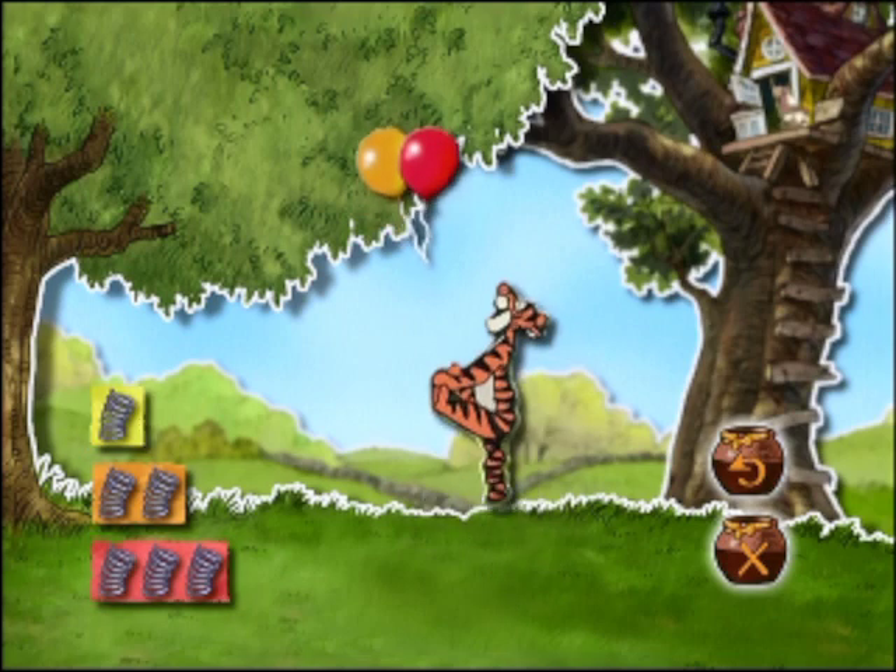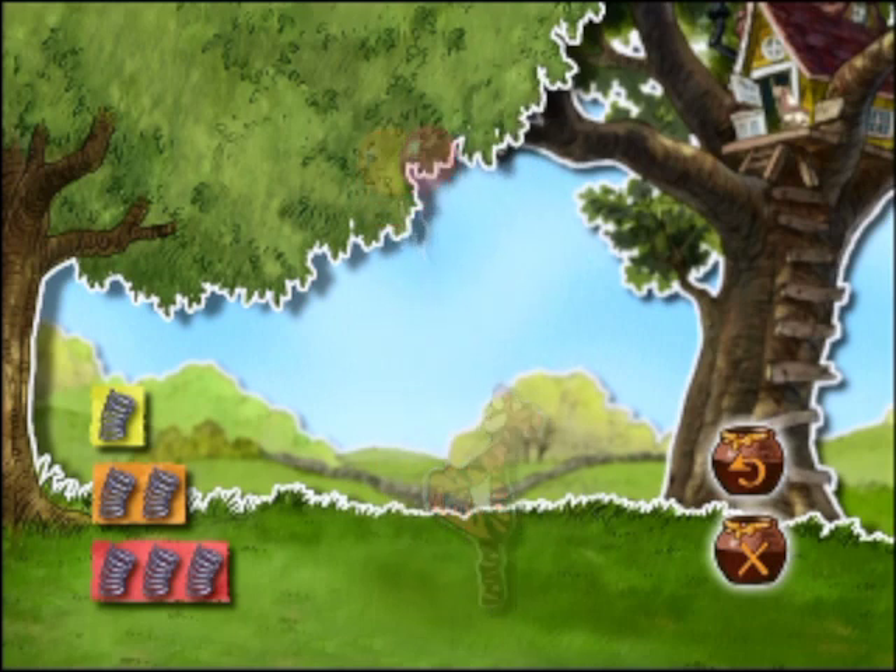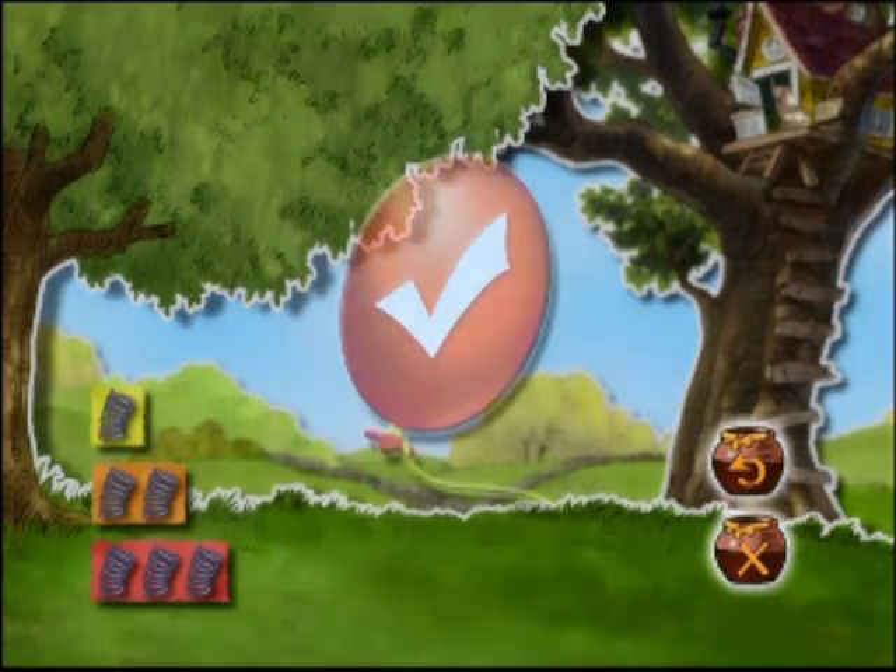Aber Vorsicht! Wenn sie zu hoch oder zu niedrig hüpfen, verfehlen sie die Ballons. Wenn du diese Einführung noch einmal hören möchtest, einfach wiederholen, auswählen und Enter drücken. Wenn das Spiel losgehen kann, drücke bitte Enter.